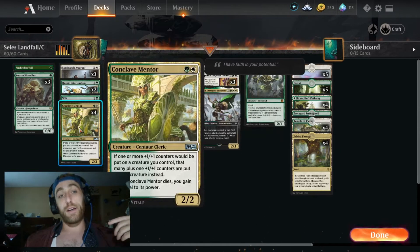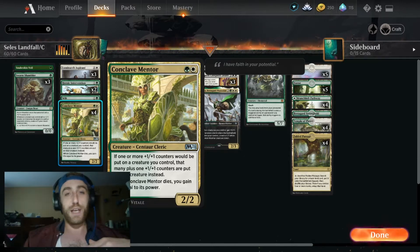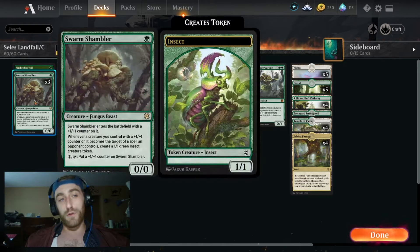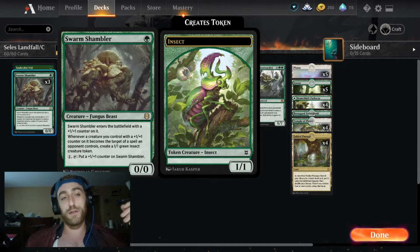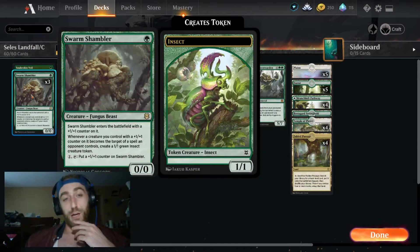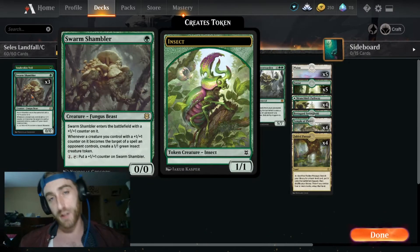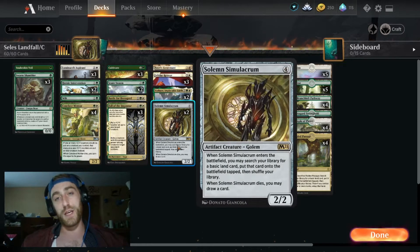The Conclave is basically going to double those counters, and when it dies it gains some life, which could be relevant. Meanwhile, Swarm Shambler can be our mana sink — we have extra mana we can put into growing it by tapping it. Those insect tokens can be great chunk blockers, seriously. Don't underestimate this ability. And then Solemn Simulacrum is just a great card — getting that land into the battlefield and triggering stuff like our Felidar Retreats, which is a very essential card to this deck.